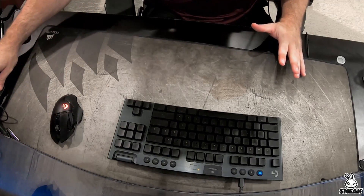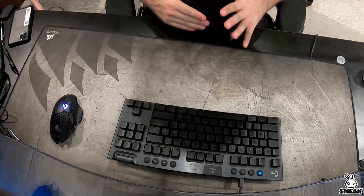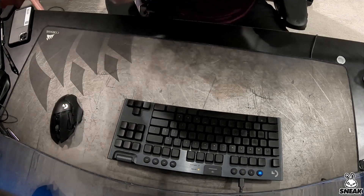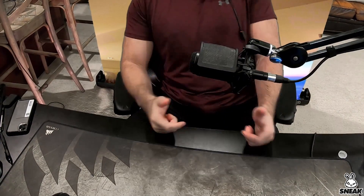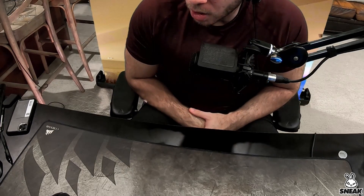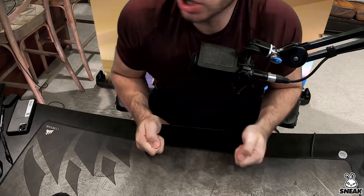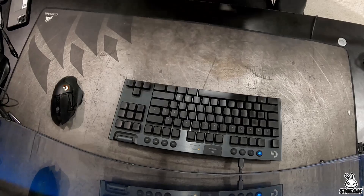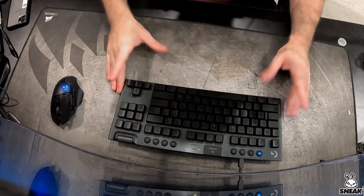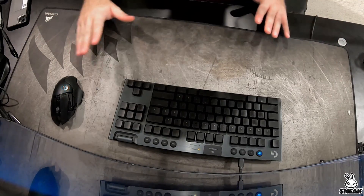Let's go over the basics — specifically gamer position. Console players know the try-hard gaming position. You're laid back, relaxed, gaming, and then all of a sudden someone starts talking and you've got to go try hard. You sit up, you get positioned, you're ready to go. Just like with console gaming, position is extremely crucial when it comes to mouse and keyboard.